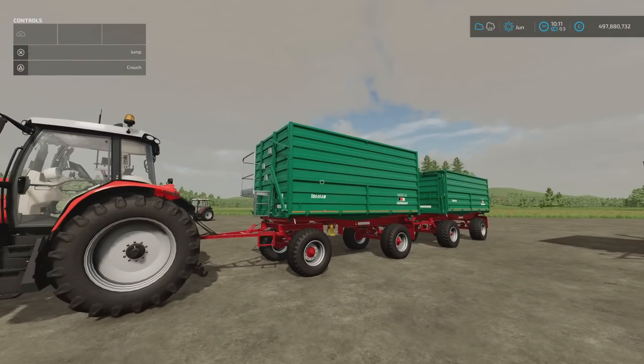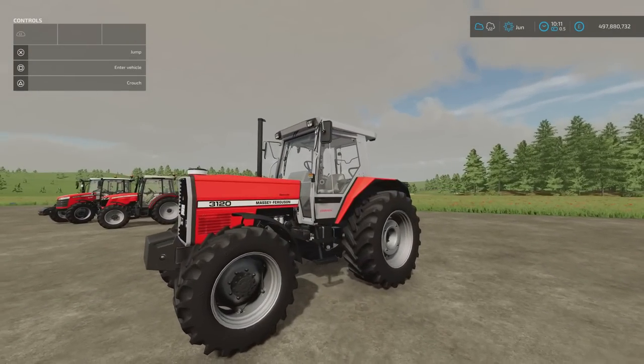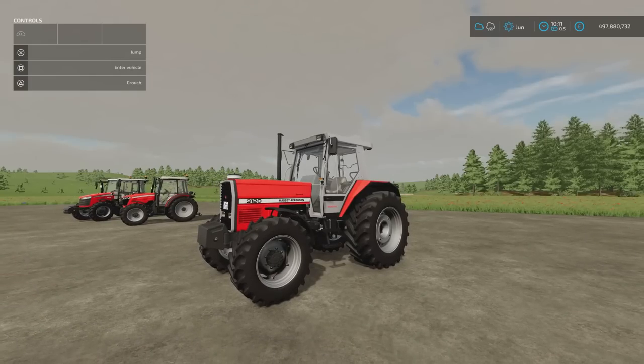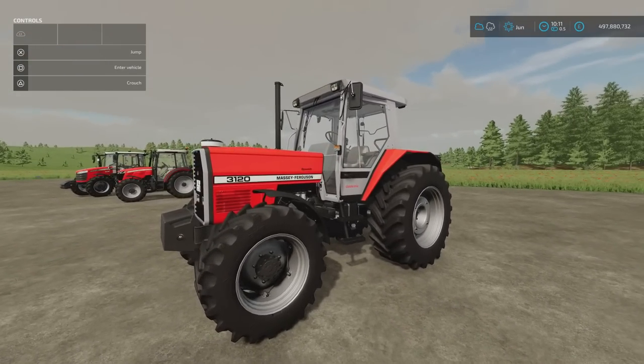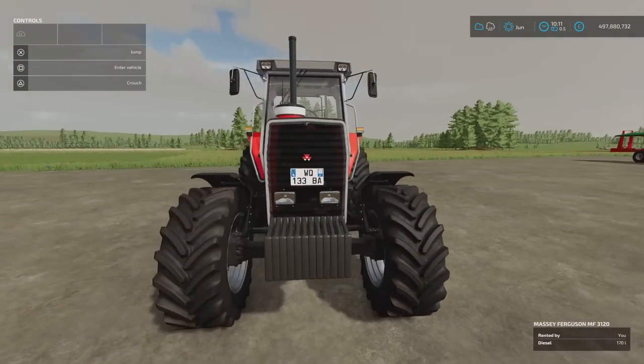That's a nice set of trailers with great detail — the Loma ZDK-1802 pack from Vertex Design. Moving on, I love this — right up my street. This is the Massey Ferguson 3000 series by Blauer. 8.35 megabytes download, 15 slots on console. It starts with a 3095, which I had on a previous FS17 map. Lovely looking tractor, really nicely made with a few options.